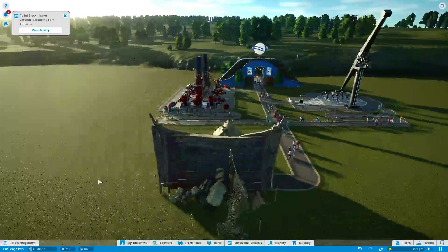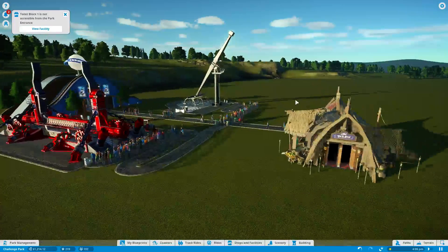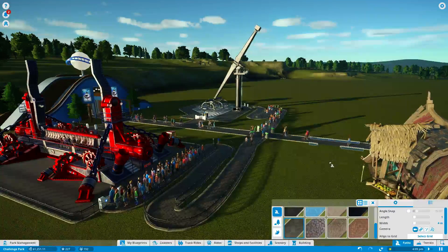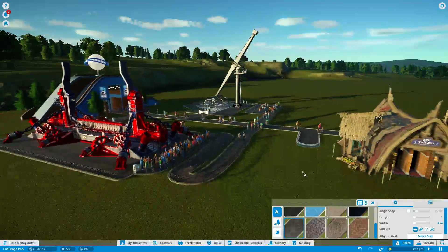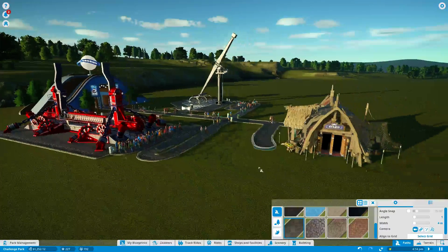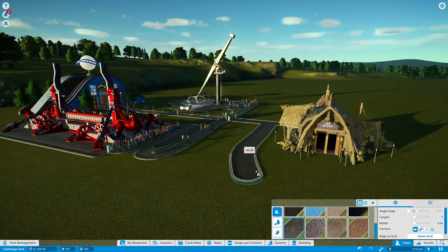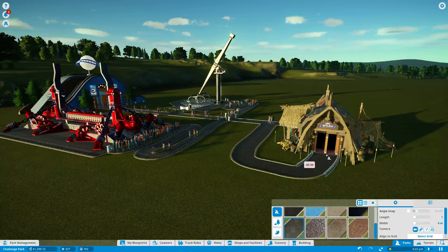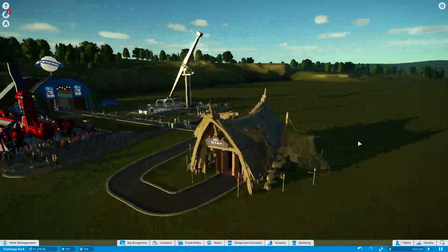Toilet block one is not accessible from the park entrance — oh, the entrance is on this side. Wait, there's one on each side. Right — this is me being a bit of a dafty. But I suppose it actually will allow me to have a small commercial area on this side. Scottish problems — talking Scottish like everyone understands it. So there we go, that should be that problem solved.